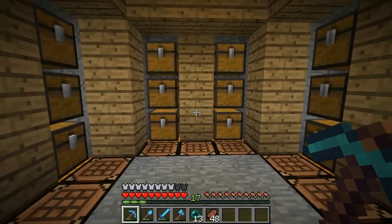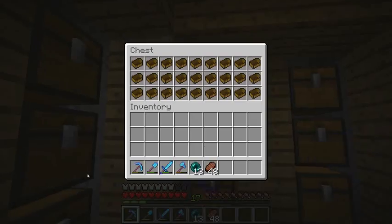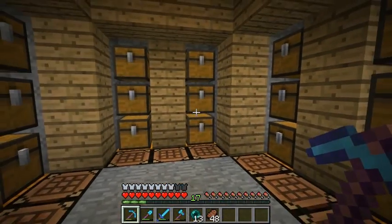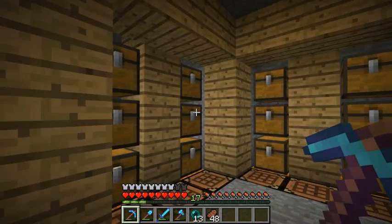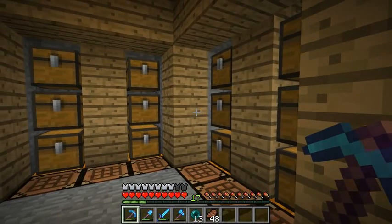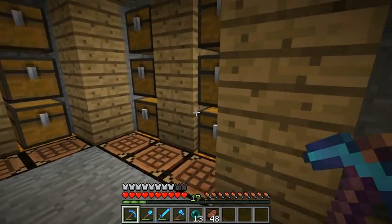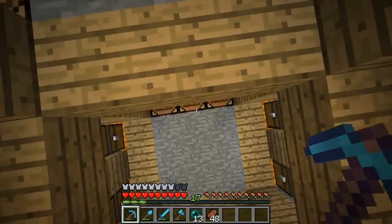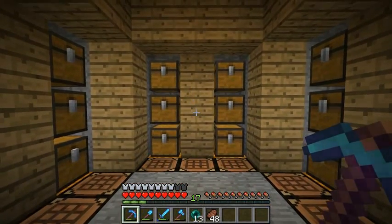Here comes the fun part — these are all full of boats now and we're about to harvest them all. It took about five minutes to craft them all and put them in the chests. Add that to the 15 minutes it took to get the jungle wood — that's 20 minutes total so far. The only thing left is the destroying time. Here we go.